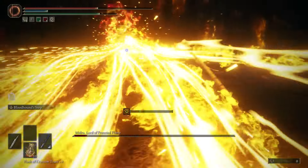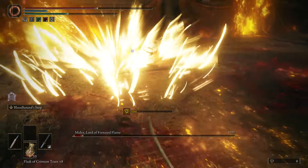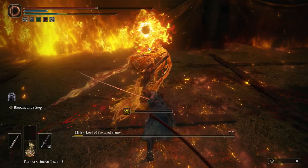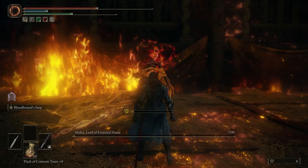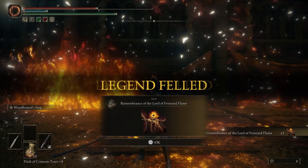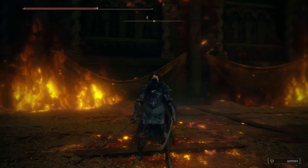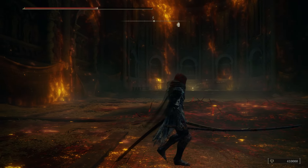This overhead fire move — diagonal left dodge, and then you want to do another diagonal left dodge. Don't dodge straight, otherwise you're going to go into the fire like I just did. And this laser Frenzy Flame attack — you can dodge this by just dodging either left or right. Just keep going one side until he's done. And yeah, that's pretty much how you defeat the Lord of the Frenzy Flame.